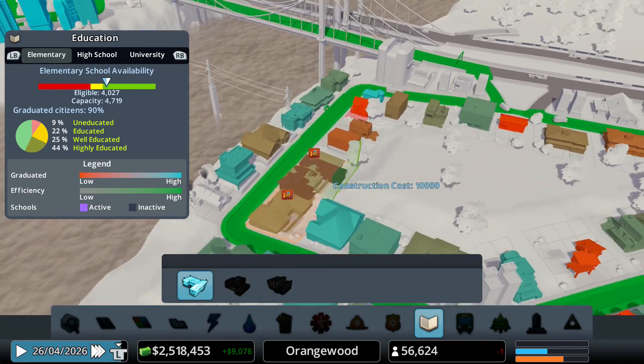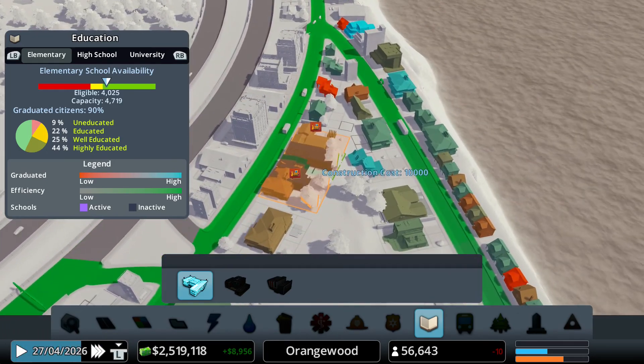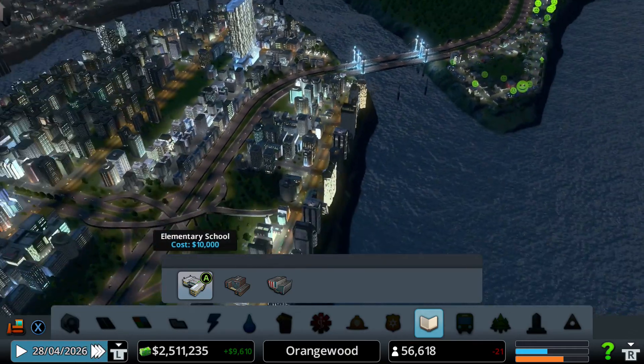Where should we place the elementary school? I'm actually going to place it right here. Perfect — so all of our people will be happy.